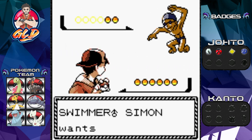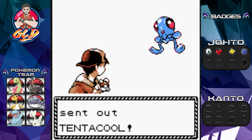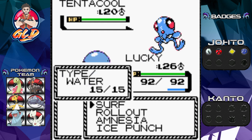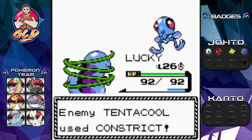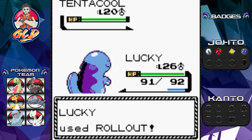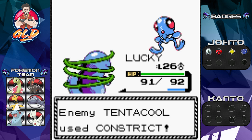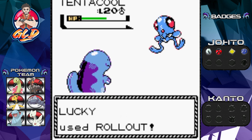There are other things we can get in Cianwood City too. Here we are taking on Tentacool — let's use Rollout and see how that works in a water-based area. Rollout takes a pretty good chunk, and here comes another Constrict.